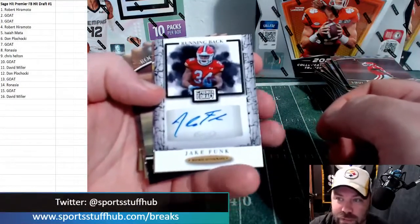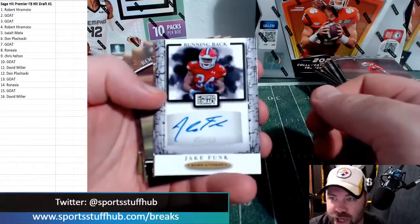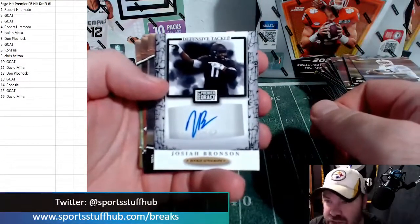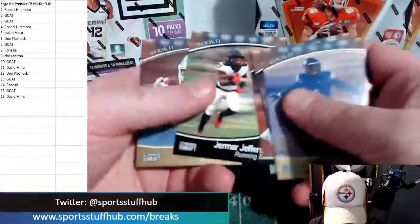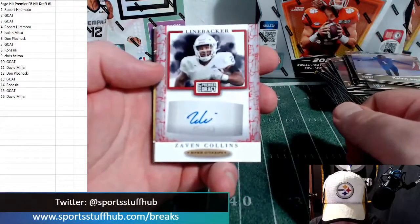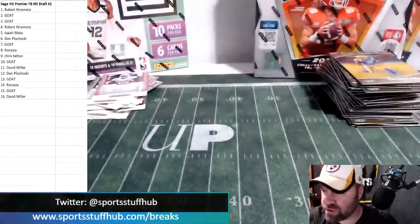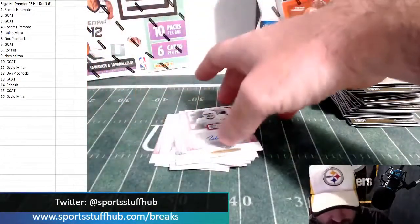Jake Funk! Bring on the Funk — gotta have Jake Funk! Josiah Bronson, defensive tackle. And our last auto: Zavin Collins, linebacker. Was Collins a first or second rounder? Collins is a solid auto. No big bangers, unfortunately.